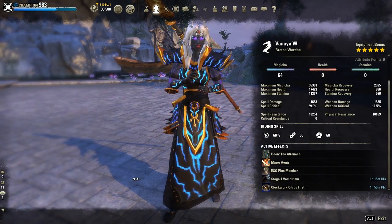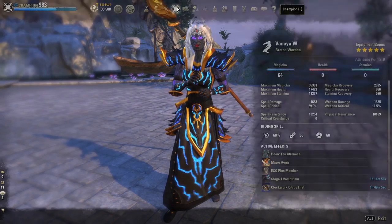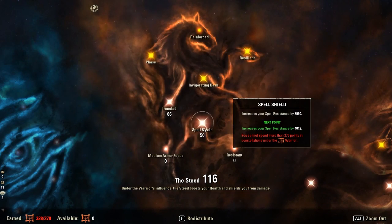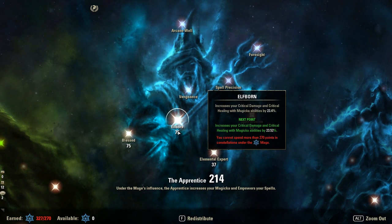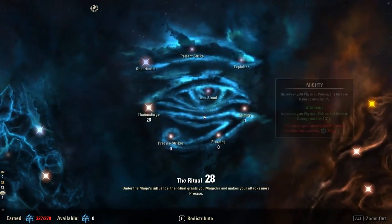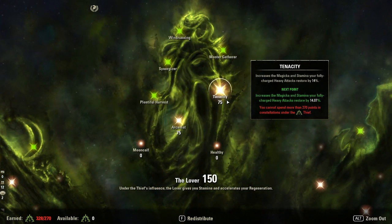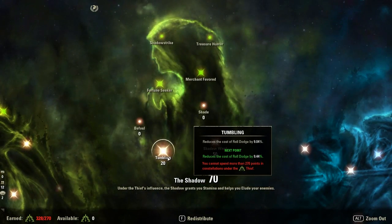Zenimax didn't increase the champion point cap this DLC, which is great — it means I didn't change anything here. In the red tree I have 66 Ironclad, 56 Thick Skinned, 49 Hardy, Elemental Defender, and 50 Spell Shield. In the blue tree I have 75 into Blessed and Elfborn for more healing, then 37 into Elemental Expert, 27 Spell Erosion, 28 Mastered Arms, and 28 Thaumaturge to increase damage. In the green tree I have 75 into Arcanist and Tenacity. To decrease the cost of break free, roll dodge, and block, I have 50 Warlord, 20 Tumbling, and 50 Shadow Ward. When you are in Maul A and CR, put less into Hardy but more into Spell Shield.